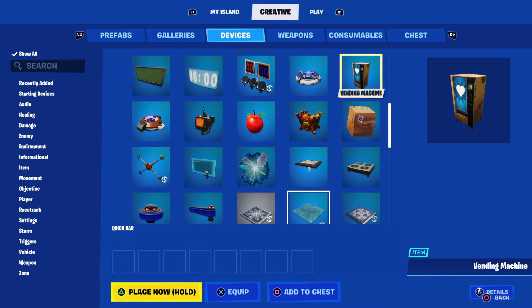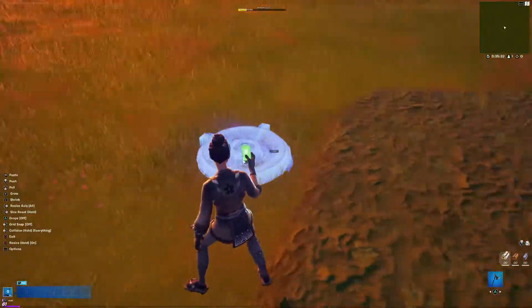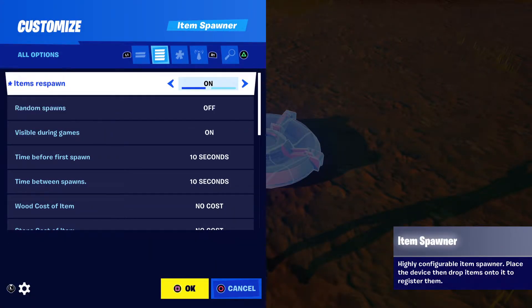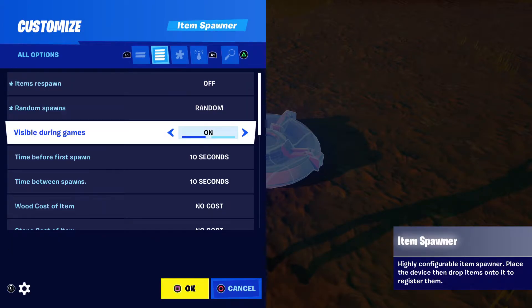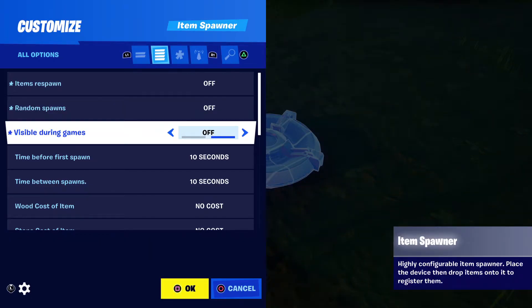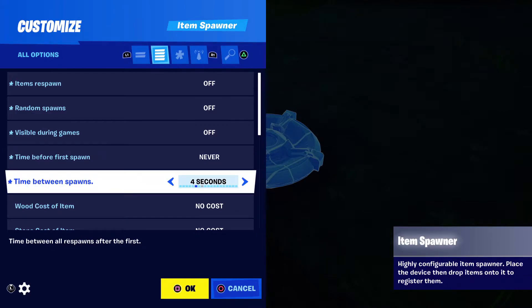The sentry will be activated. Now we want to get an item spawner. Make sure that's set to everything. Set respawn to off — you can have one spawn or a random weapon. It spawns when the player engages the boss.